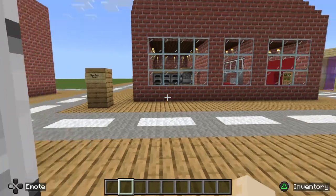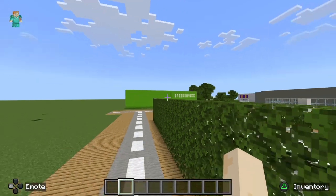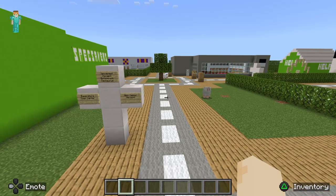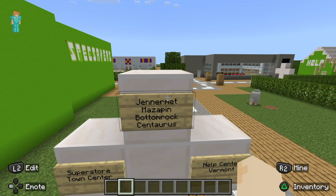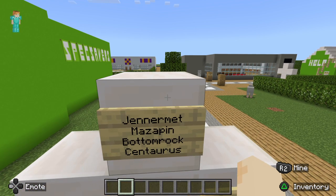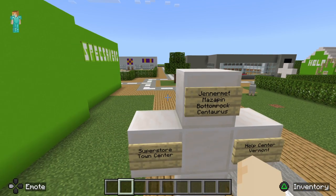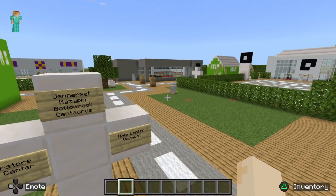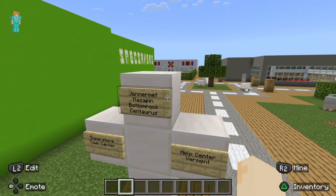Now next exit — and we're out the Roblox store. Next up, we're going to go over here to the roundabout. Here's the ways you can go: you've got Genimate, Mazepin, Bottom Rock, Stenterwush. You've got the super store which is over there, the town centre which I haven't built, and over here you've got the help centre — oh yeah, I forgot to do the help centre. And then you've got Ferment.